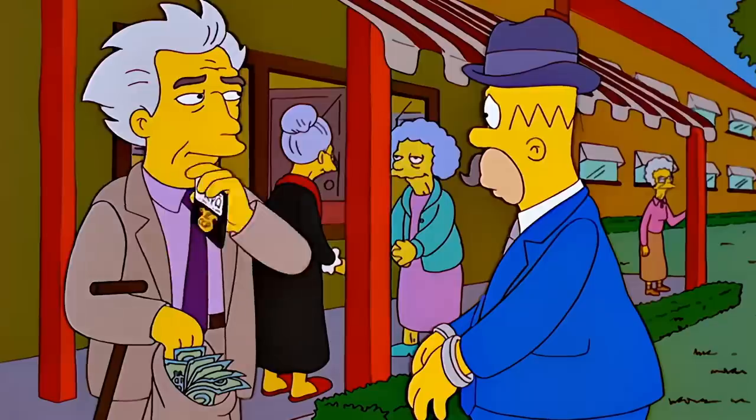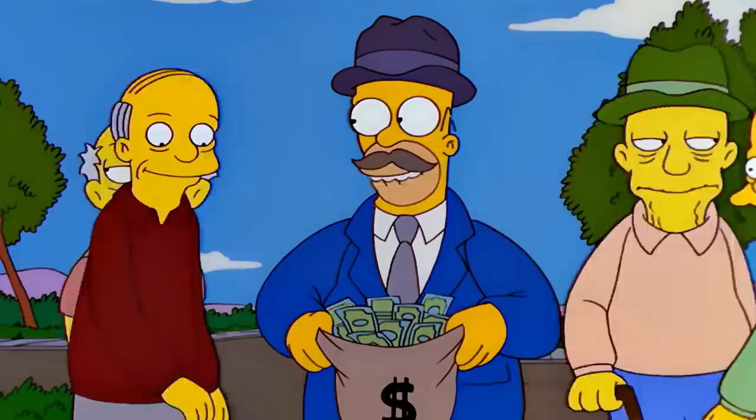Homer and Bart become grifters, conning people around town out of money until the town teaches them a lesson. This is around the time where Homer takes on these personalities a lot of people call 'jerk-ass Homer.' He's literally taking hard-earned money out of other people's pockets. We start to see this more and more often as the show reaches these seasons in the teens and 20s.